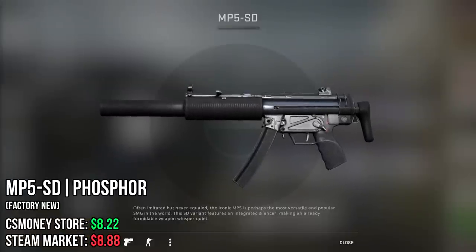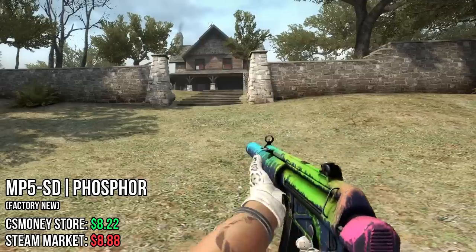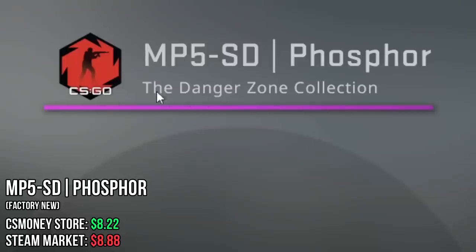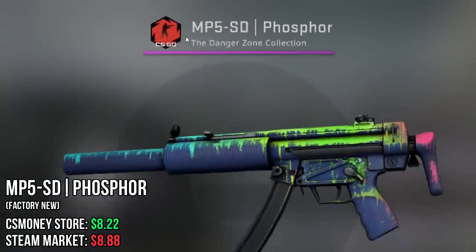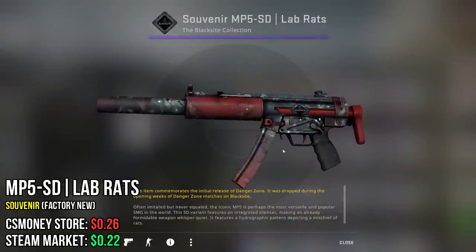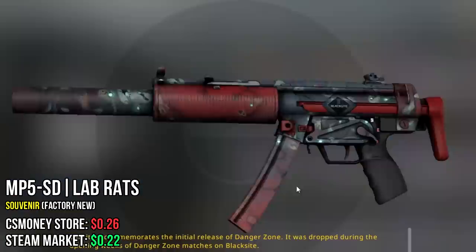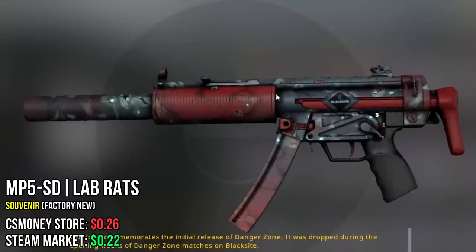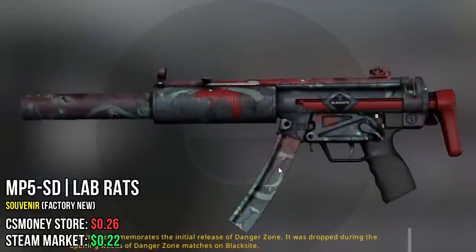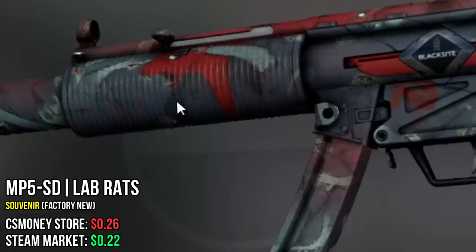Next SMG, the MP5. I chose the Phosphor as the first one, which has very vibrant colors and almost looks like a fade. And since this one is from the Danger Zone case, why don't we stick with the Danger Zone theme and go with the Souvenir Lab Rats? This one is extremely cheap, but there's some very cool patterns — for example, where the whole front of the gun is red and the mag as well, or where the red rat is basically a rare pattern. It's very cool.